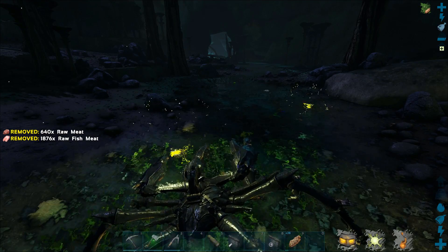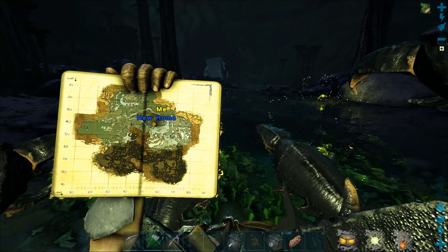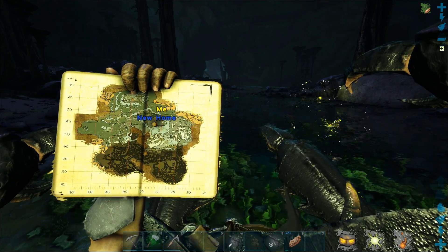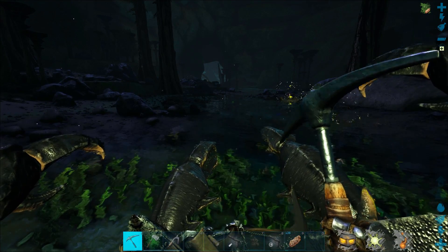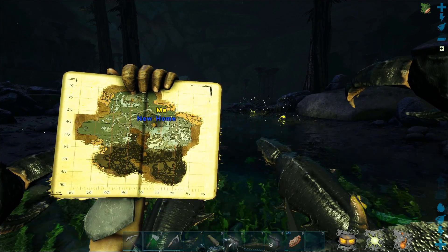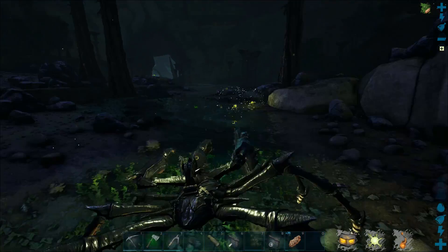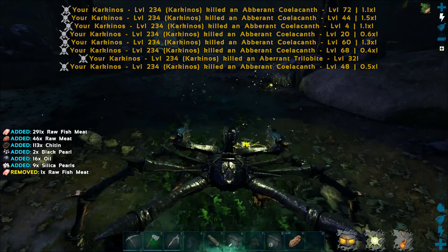Let me show you on the map where this is located. It's the upper one of the two rivers, almost in the middle of the map — the upper one of the two rivers between my new base and the old base at the portal. That's where I find most of the trilobites.